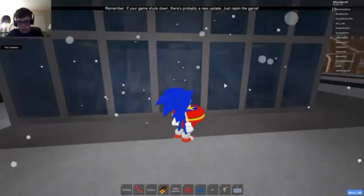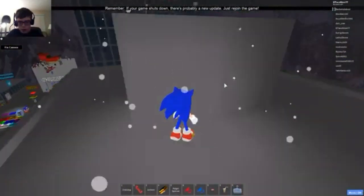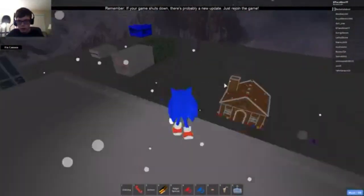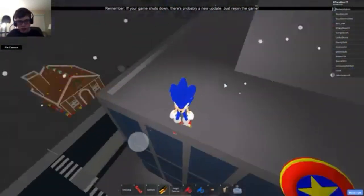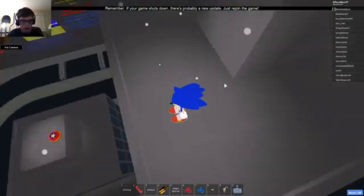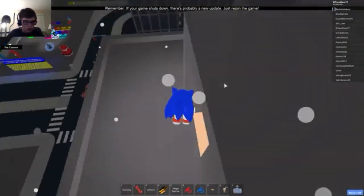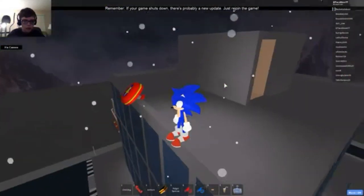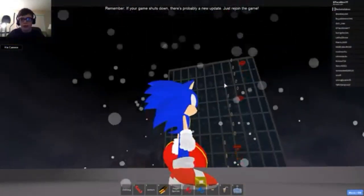There is a way to get to the top of the building — this is the quicker way. You can use springs. I think Rouge is down here on one of these levels.